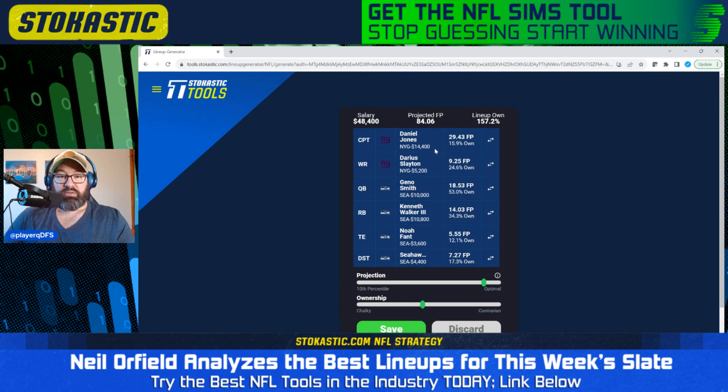Second lineup, we have Daniel Jones in the captain spot, now Darius Slayton in the flex. We've got Geno Smith once again paired with Noah Fant. Kenneth Walker could be considered a pass catcher — not a primary pass catcher, but you could throw him in there as well. And then the Seahawks defense. It projects pretty similar to the last one. The correlation is there. For a non-rushing quarterback, I'd like to have multiple pass catchers in the flex when I have the quarterback in the captain spot. But Daniel Jones rushed for over 700 yards last year, so it's certainly viable to play him in the captain spot with just one pass catcher — totally fine having just Darius Slayton here. We're also leaving $1,600 on the table.